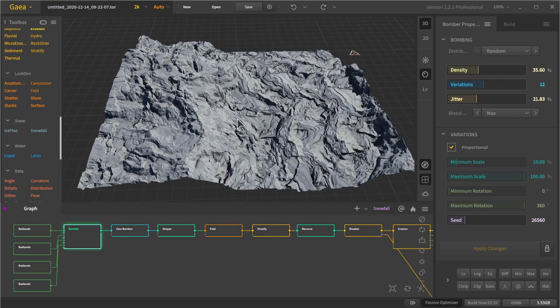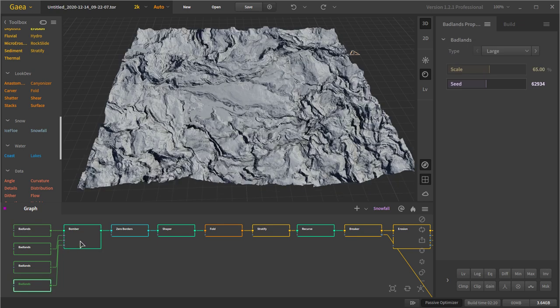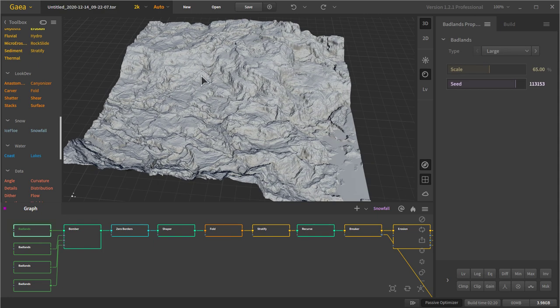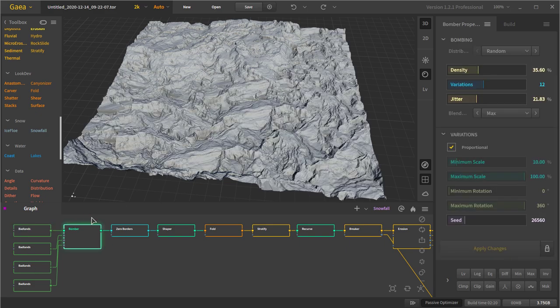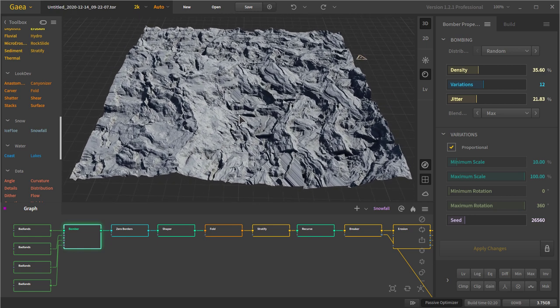Without Bomber we would get something that looks more like this or like this, but what we want is some extreme randomization. Since it's at the max we're getting some crazy values, but when I bring in these other four inputs we now have some variation. You can add another Bomber and bomb another three inputs and just keep doing that until you run out of Bomber inputs, but that takes a lot of time and it's not really needed in this case.